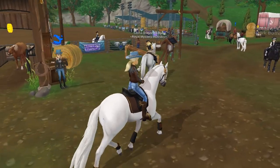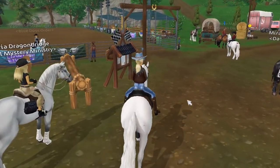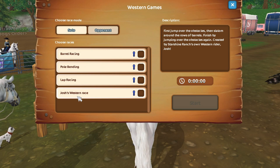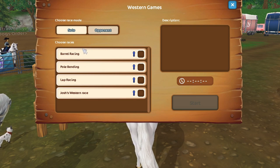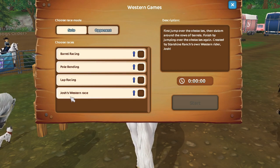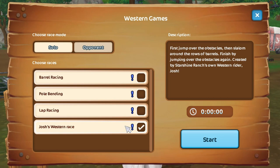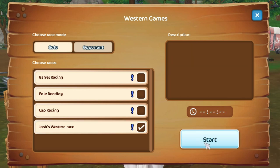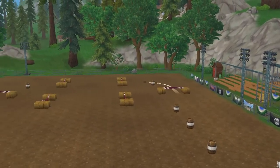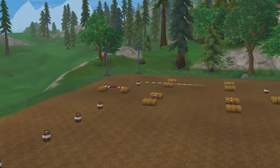Since I'm here at Starshine Ranch, let's have a look at the new race Josh designed. It's right over here under all the other races and it's called Josh's Western Race. You can play solo or with an opponent. The description says: first jump over the obstacles, then go around the rows of barrels, and finish by jumping over the obstacles again. This was created by Starshine Ranch's owner, Western Rider Josh. I'll start solo just to try it — so ignore my fails, and let's hear the new checkpoint sound and see how the new arrows look.